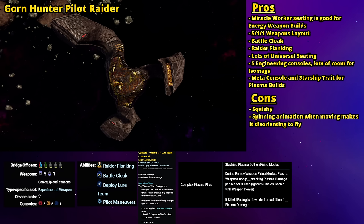So if you like plasma builds, you're going to want this ship — or at the very least, all the stuff it comes with. For the downsides: it is rather squishy, because it's a raider. But really, the big thing that hurts this ship is its unique spinning animation when it flies — it spins back and forth, making it really disorienting to fly especially when turning. I really wish there was a way to turn that animation off, because it makes this thing such a headache to fly.